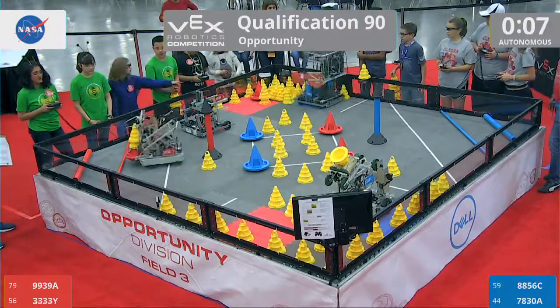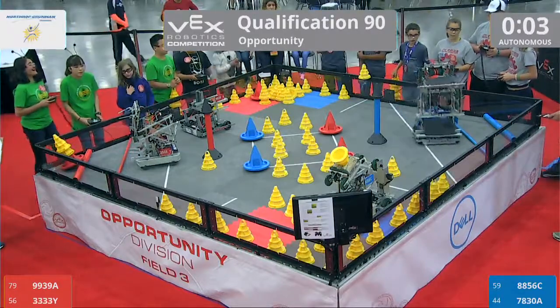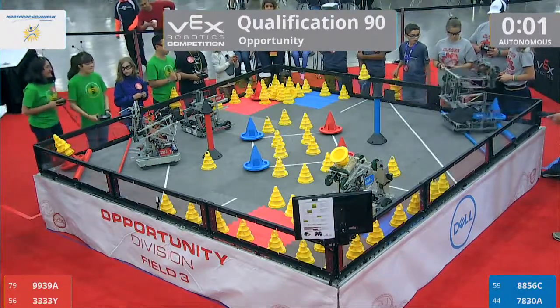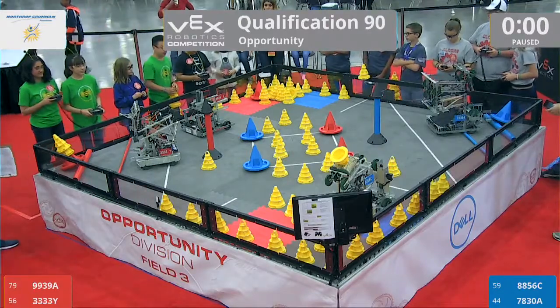Red alliance looking good, blue alliance also looking good here. Here comes 33-33Y, the 20-point zone with two cones in. That's going to be courtesy of the Queen Beast from Pontiac. One in the 20-point zone, but the red gets the autonomous nod.